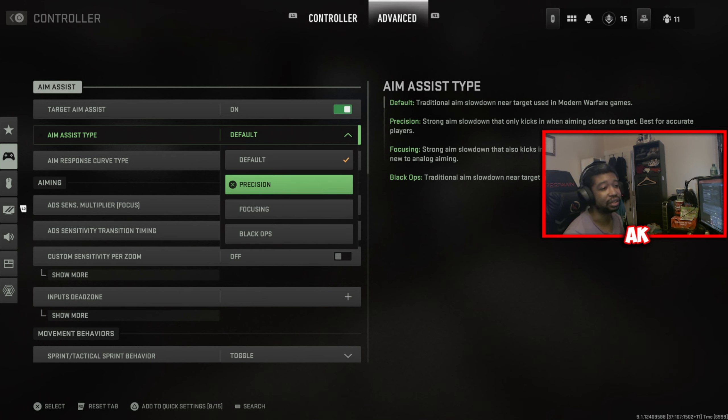These aim assist settings are built more for newer players that can't even get on target at all. If you're an accurate player and can actually get on target without any issues, I would personally not use precision or focusing — rather, I would use either default or Black Ops settings. I've been messing around with the default setting. I did try Black Ops setting as well, which was very nice, but I felt it was a little too easy, so I switched to default. For those that are newer to the game, Black Ops aim assist does give you more aim assist and it is very easy to use.